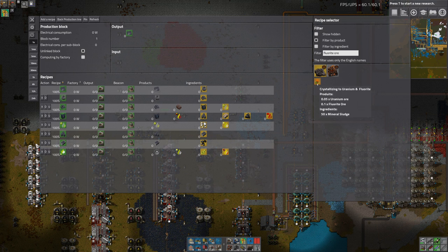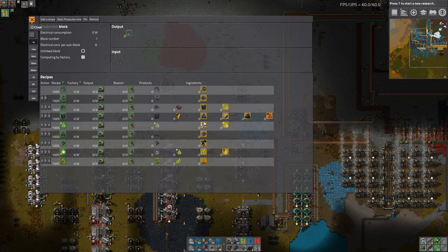So I need Mineral Sludge — 15 Mineral Sludge Crystallized gives me some Fluorite Ore. Where's your Mineral Sludge? Let's start with that.